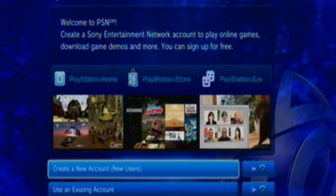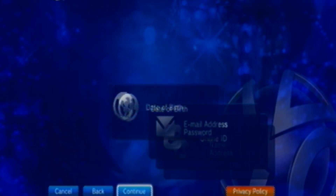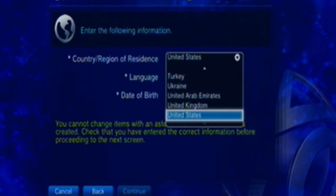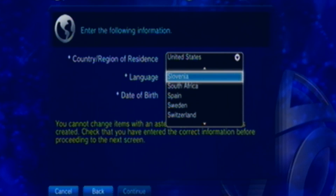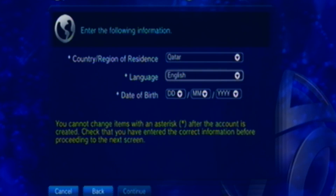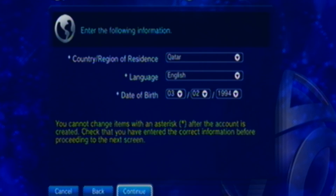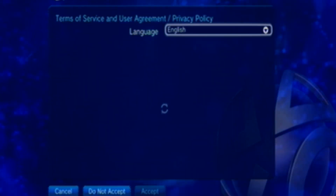And you want to go to sign up, and you want to go to create new account, and continue. You want to make sure your region is not your real country, unless you live in the country I'm about to put. You want to put Qatar. Then English, or whatever language you speak. Put whatever date you want — I'm just going to do 94, because I really don't care. I'm just trying to get through this fast.